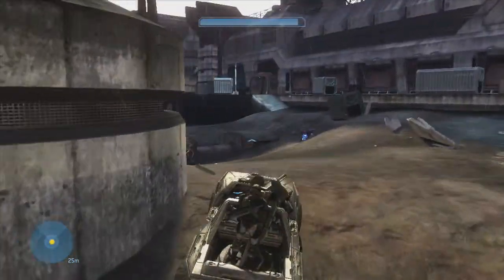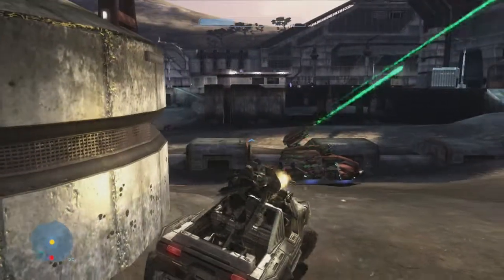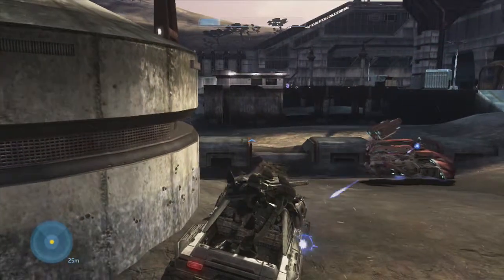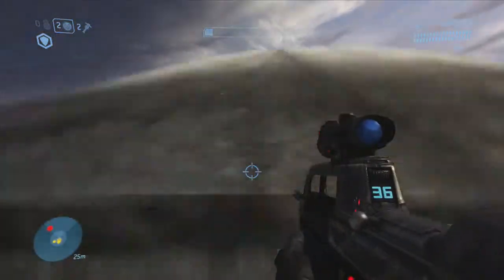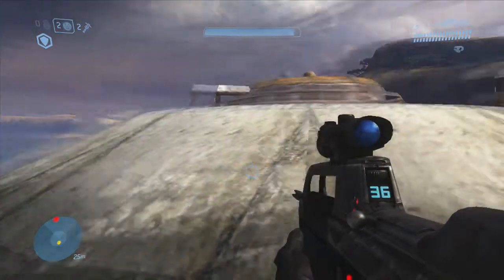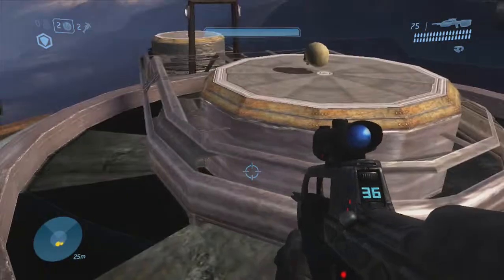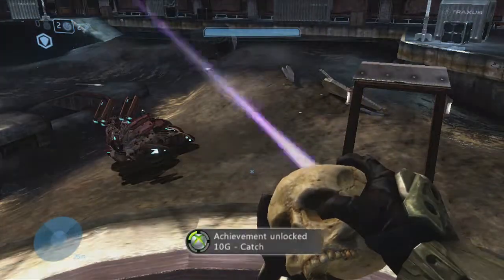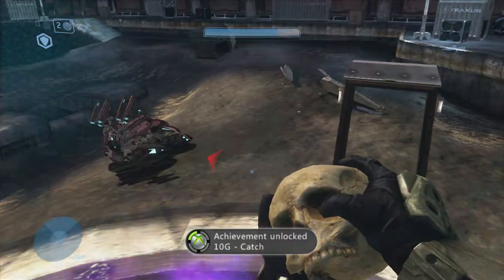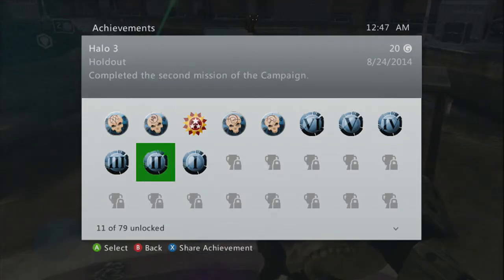So you're going to drive around to the silo looking building right here. You want to park the Warthog with the gunner section facing on this little slope to get the maximum height advantage. And you're going to jump on top of the silo and there will be your Catch Skull. When you activate this skull it will basically make the enemies and your allies throw twice as many grenades and they also have infinite grenades. When you pick up that skull for the first time you're going to net another 10 gamer score.